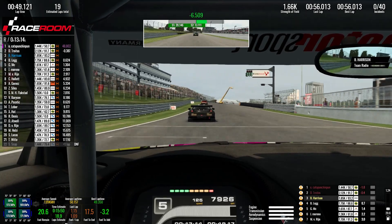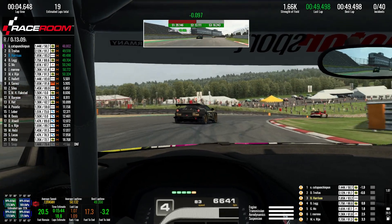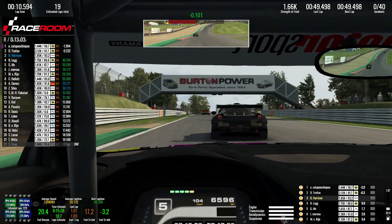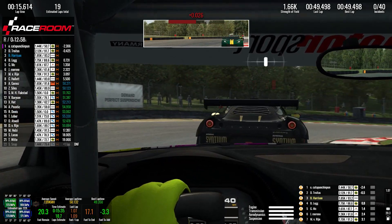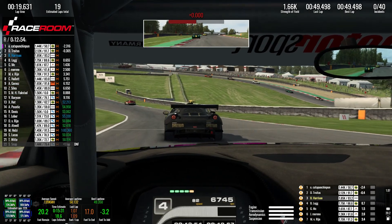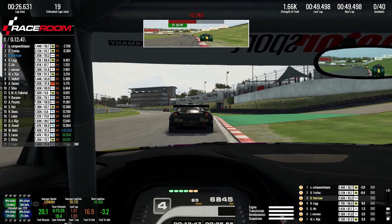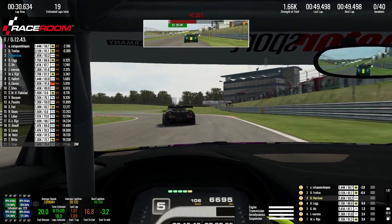We manage to do that quite well throughout this race. Coming into the first corner, it's similarly very important to get the speed off, get the apex, and then onto the power down the hill and into the hairpin. You can see we visibly closed up on Troitus through that section. And coming down into Graham Hill Bend, we're just going to get a little bit too close to him — I have to get off the accelerator, which compromises our exit from the corner.